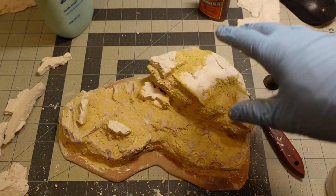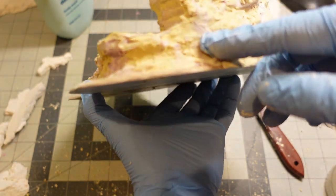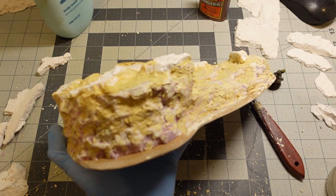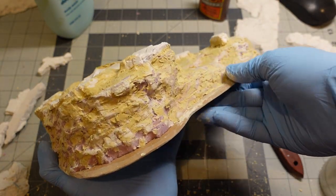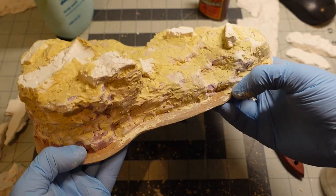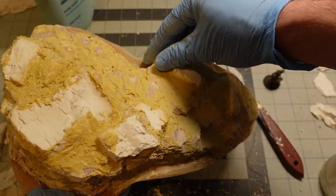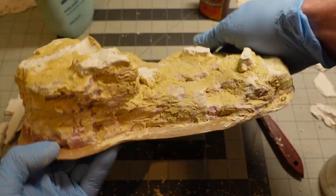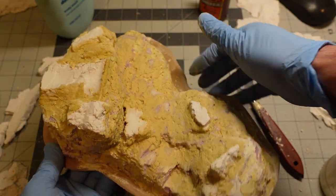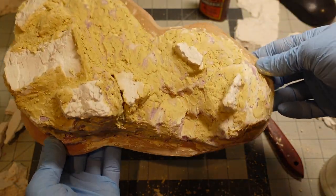I'm going to go ahead and spray paint these. There are some spots where there's exposed foam, but as long as you hold the spray can back around 6 to 10 inches from whatever you're spraying, that's a good rule of thumb — it's not going to actually melt the foam if you're not too close. Most of this stuff is covered in plaster so it should soak up paint really well. I'm going to spray paint this and then show you painting and flocking.